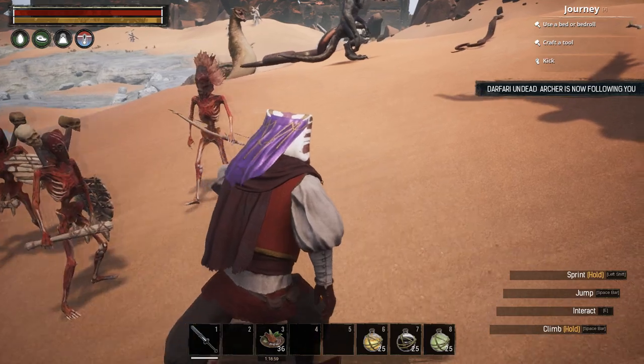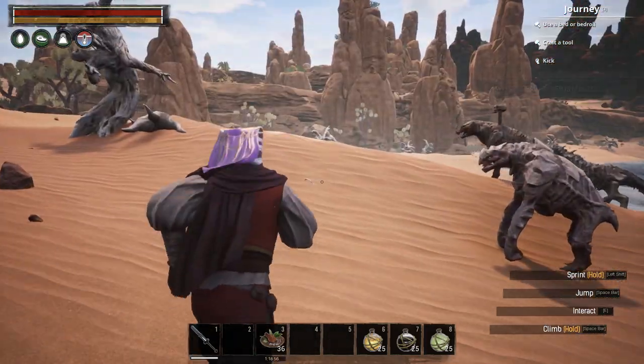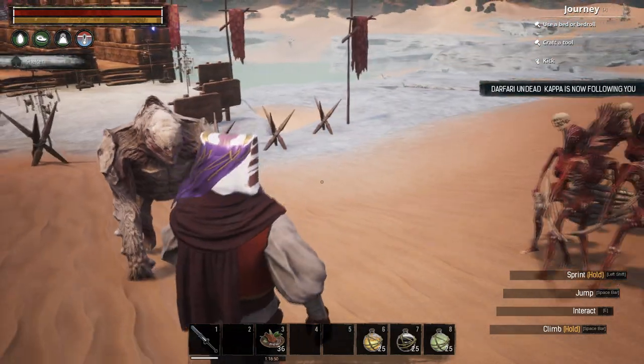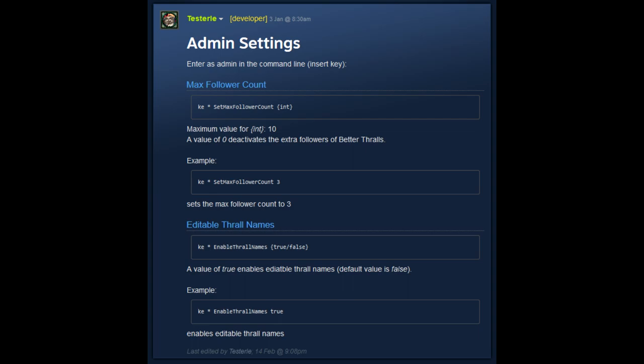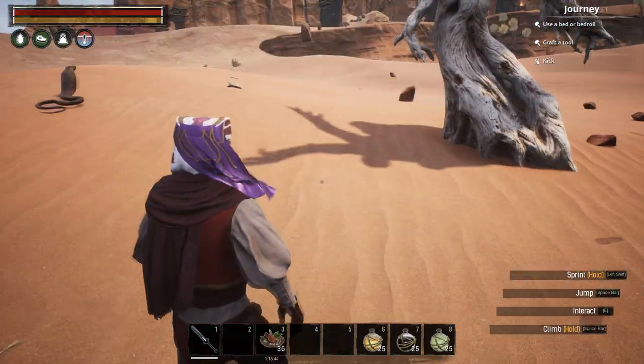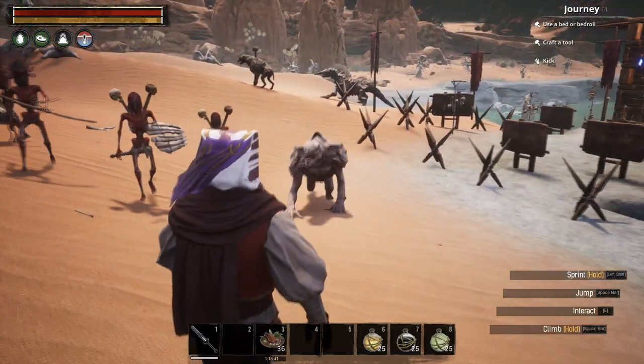You can indeed change the max follower count — you have to do it using the command line. Here's the developer's post about it. You open up the console using Insert and type in this string and provide a new integer to raise the max amount of followers. In any case, this is a huge improvement over the base game which only allows you to have one follower following you at any time.